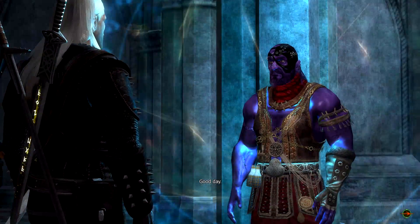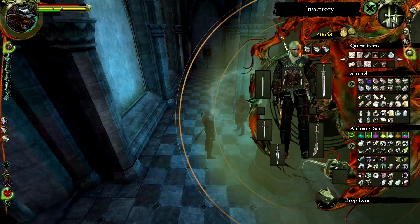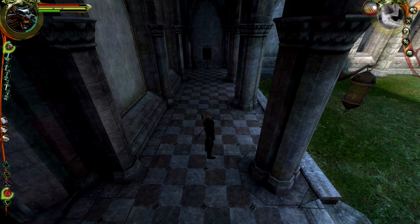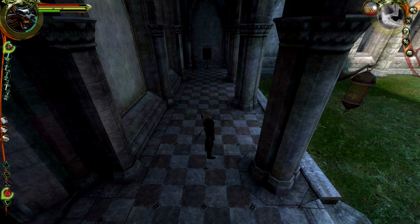'I can grant you a wish, but choose wisely, for contrary to legend you get but a single wish.' Now whether that's true is up to you, but you can get gold, talents, armor, weapons. My guy has about 30,000 orens, so let's choose gold. 'Such a common wish — here's 10,000 orens.' Now I have 40,000 orens roughly. Don't we wish we had one of these in real life.